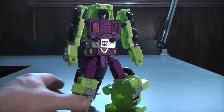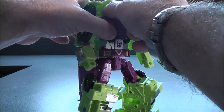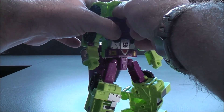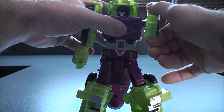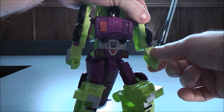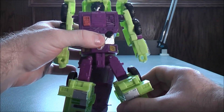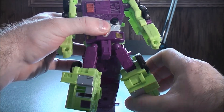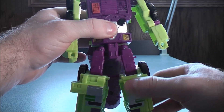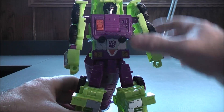For the articulations of Mixmaster: his head can look left and right. His arms can go all the way around, and he does have a little bit of movement in the elbow joints — his elbows can move up and down. His legs can also move in and out as well as back and forth, and he does have a little bit of movement in the knees — both knees can bend as well. So that about does it for the articulations for Mixmaster.